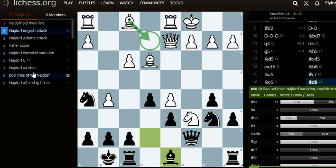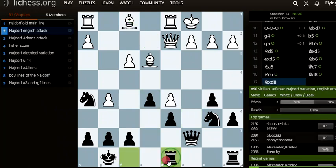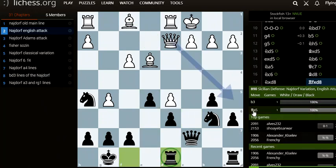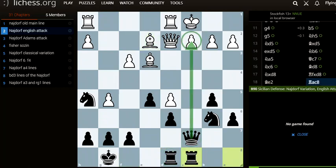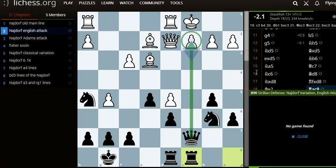The reason I wouldn't take is because if I took and then played bishop e2, rook c8 — this would be very bad. The advantage would be around minus 2 — terrible for white, because the c pawn is attacked and we can put more pressure with knight to c4. It would be completely dominating for black.